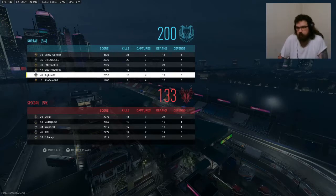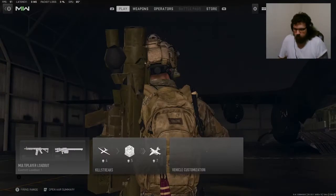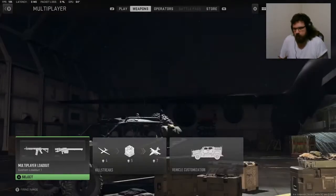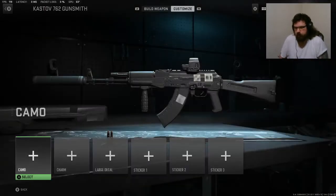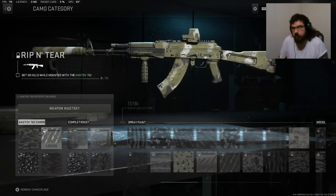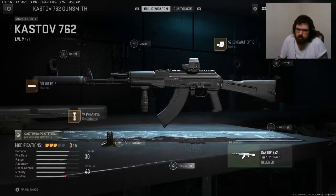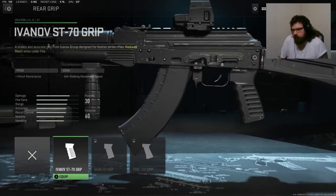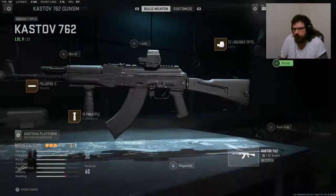I just don't get how half the time I can't get a kill within a couple of bullets — I've got to put in half a clip. Fucking mounted — are you kidding me, man? Just so dumb. Why do you want people to play that way?